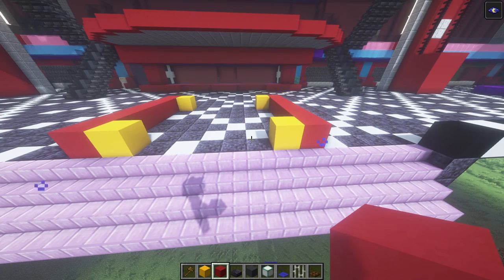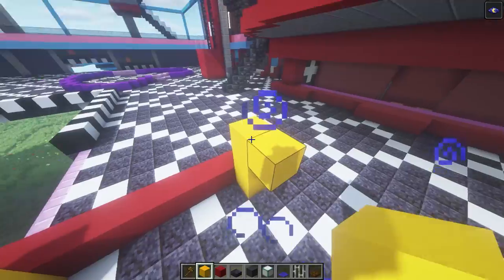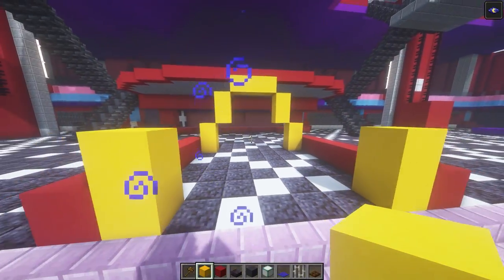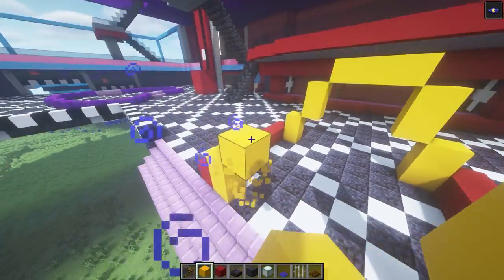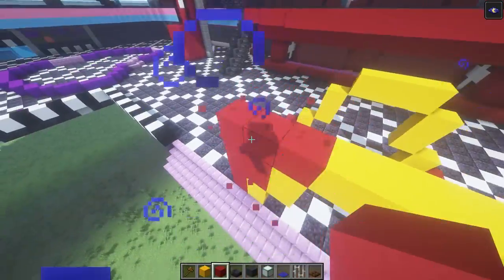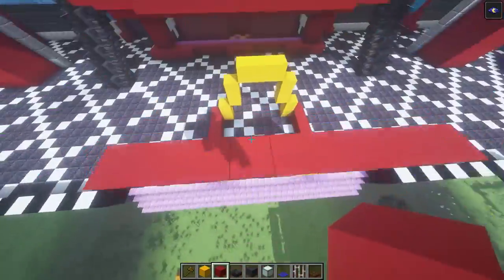We're gonna go ahead and raise the yellow blocks up by two, then raise them up by two again on both sides, and then raise it up by one. I believe it looks like that. The red concrete will just cover up all of this and have one layer going across the top, so it will end up looking like this.